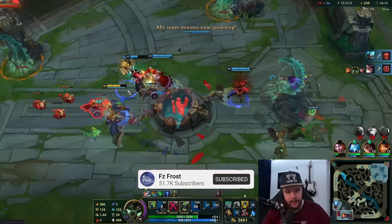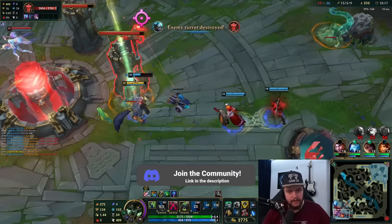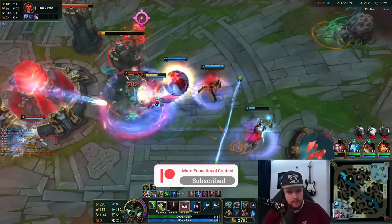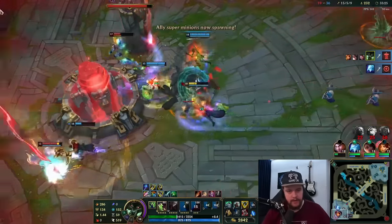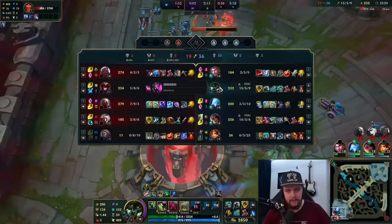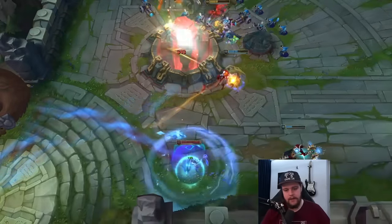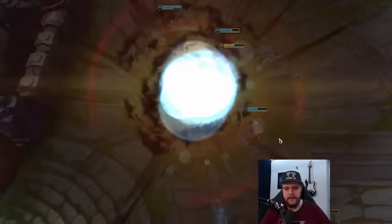I got within ult range — we should be able to actually end here. Can we end as long as they hit the Nexus? Damage reduction, flow in fear, pray that my team does something. We can hit Nexus — this is very good! I would have built Thornmail here and then sold boots for maybe Deadman's Plate for movement speed.